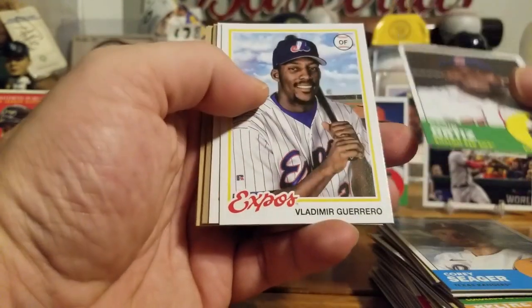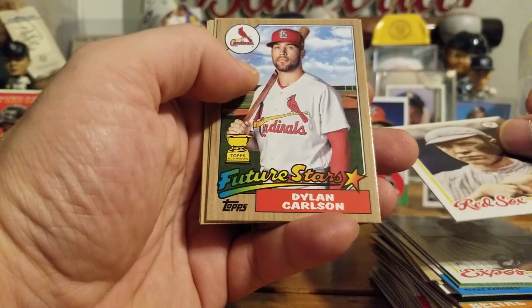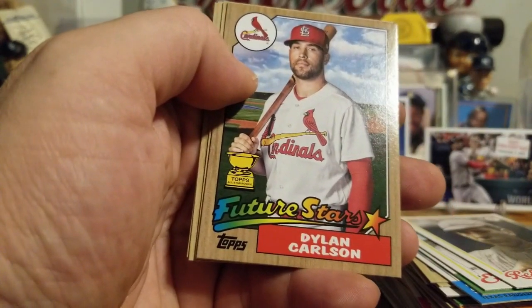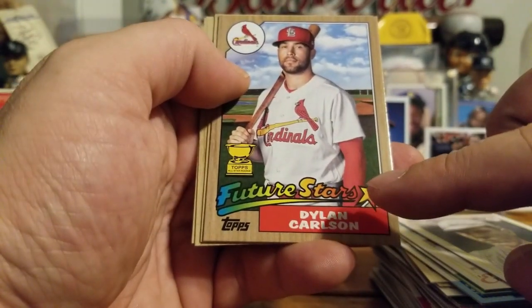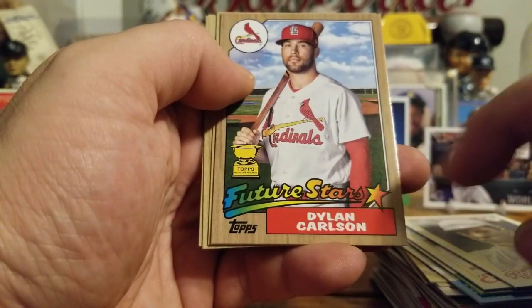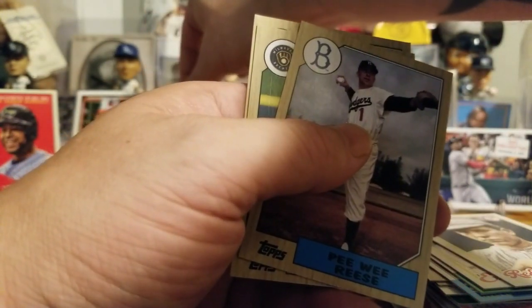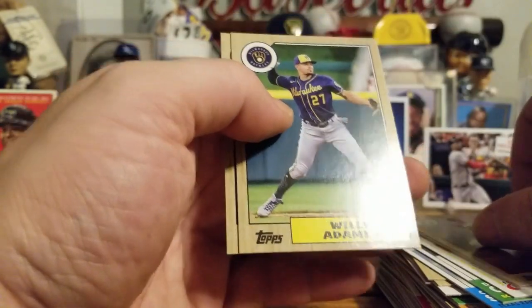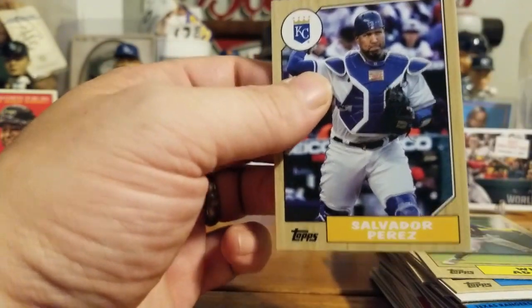We got a Corey Seager, a Big Papi, Vlad Senior '78 style, Tris Speaker. We did get a variation — Future Stars Dillon Carlson. For those of you that don't know, this is a short print because of the Future Stars emblem on there, so that actually is going to go in the front. Pee Wee Reese, Willie Adams, and the last card is the cannon — Salvador Perez.